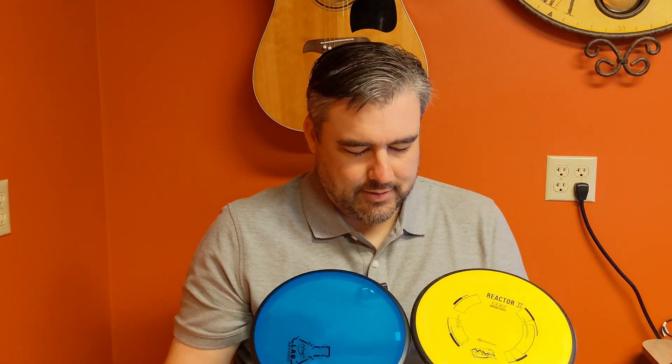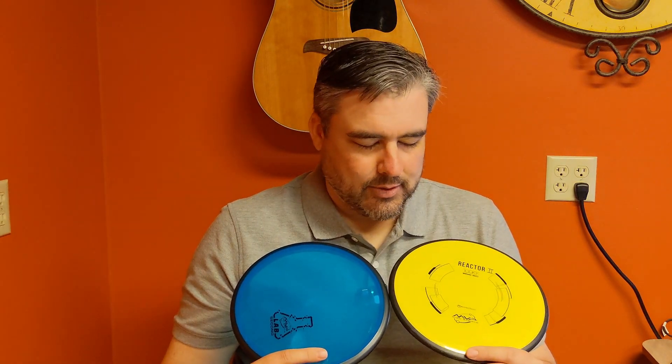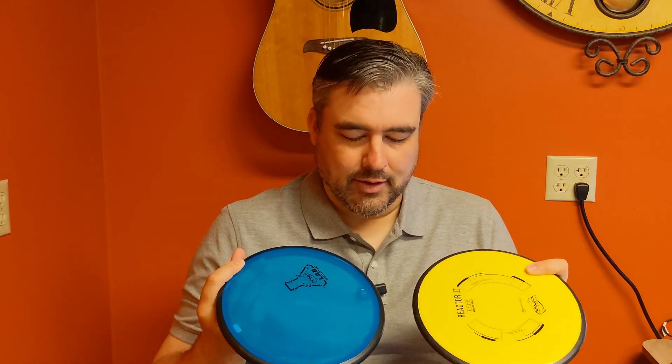Looking at the stable mids — the Reactor and Matrix are basically identical for me. Just a nice disc if you need something with a little bit more finish — very straight with a consistent hook up to the left at the end. Both work great. The one surprise is that when I originally switched to the Reactor it was because I loved the hand feel so much more, and now I almost feel like I like the Matrix a bit more. But I really like both discs. And the Hex — I've done an entire review on it and absolutely love this disc. It's so straight, so far-flying, and one of the most popular discs they make — just a really good straight mid.